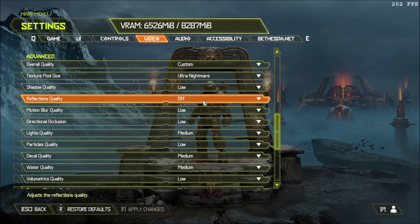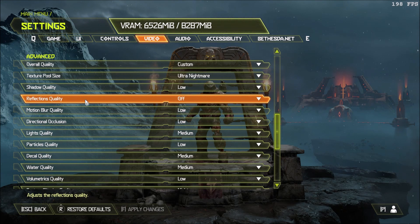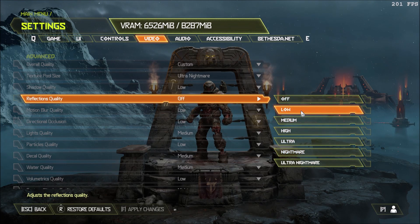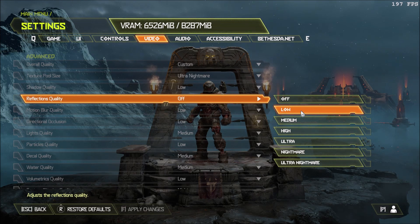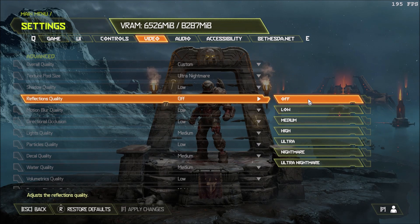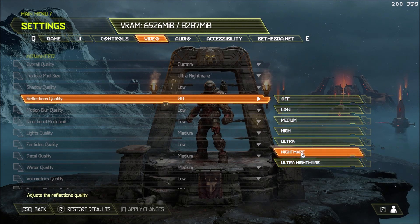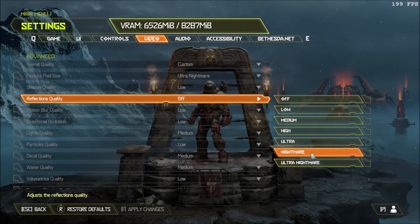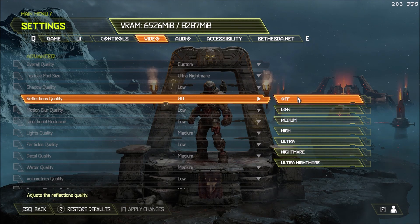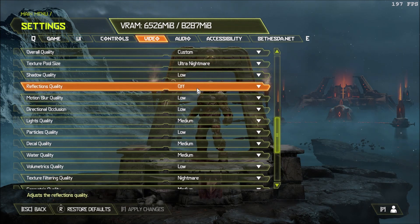Reflection quality is important if you're getting stuttering or FPS drops during combat. I did a comparison from Nightmare to off — the FPS is a lot more stable with it off. I tested it on an RX 580 and it was running smoothly with reflection off, but at Nightmare I was losing like 35 to 40 FPS. So I recommend setting reflection to off if you have an entry-level GPU, laptop, or integrated graphics.